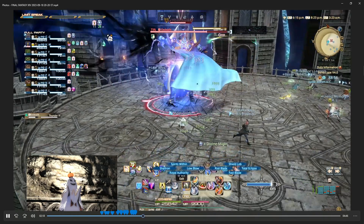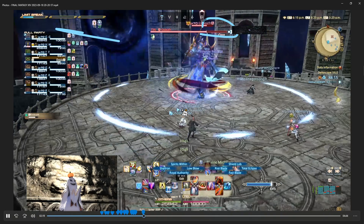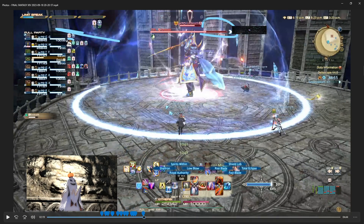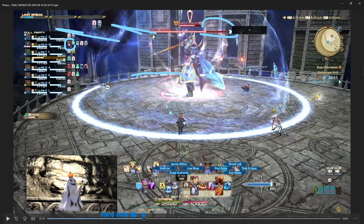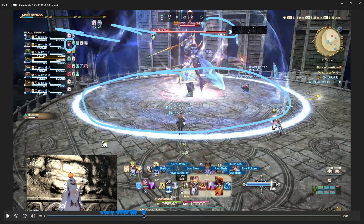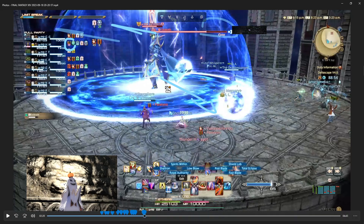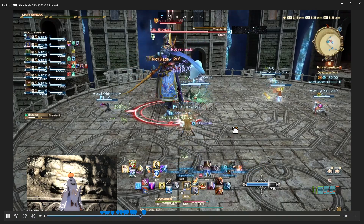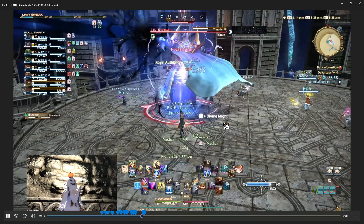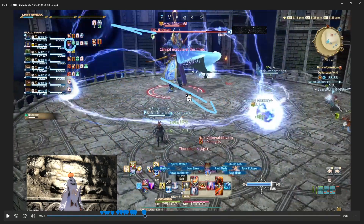Here he's taking power from the void again and doing Thunder 3. This is the one that would've given somebody the Lightning Resistance Down, but because he's got power from the void, it becomes a huge circle AoE — so you want to run away from the boss. This is not telegraphed and happens pretty fast. You need to just know this or react quickly when you see other people running away.